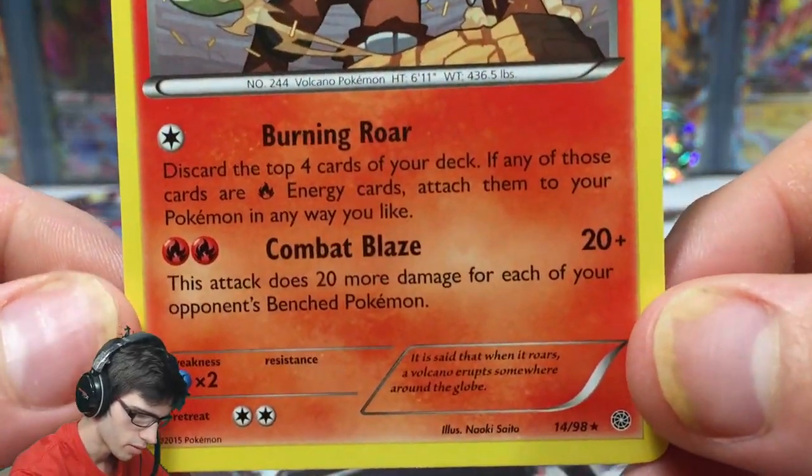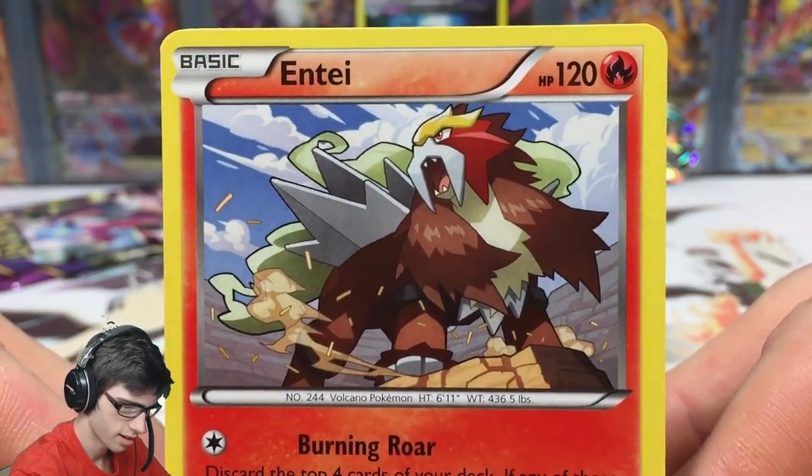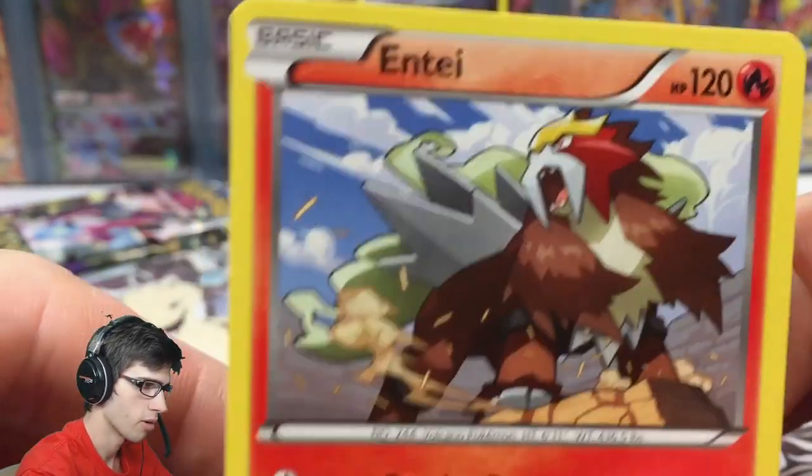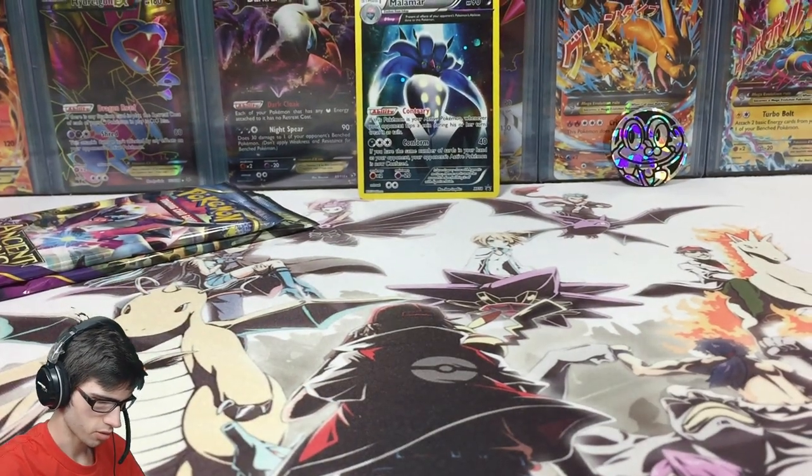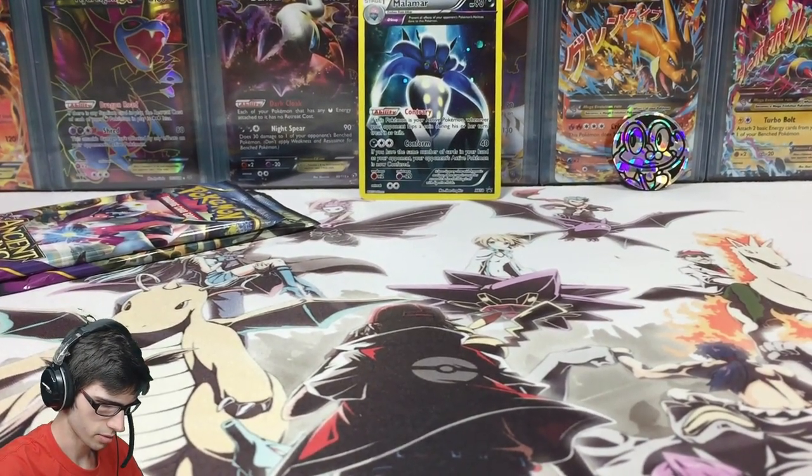So from the first pack we got a reverse Beldum, a Rampardos with Spinning Attack, and an Entei — repping the Ecruteak Entei with Burning Raw and Combat Blaze. Not bad art at all, but not what we're looking for. We're looking for some goodness today.